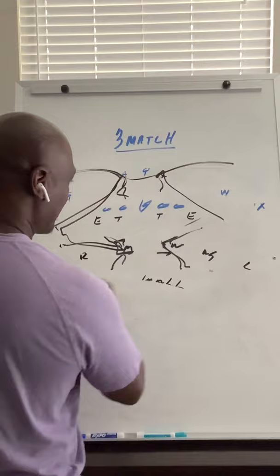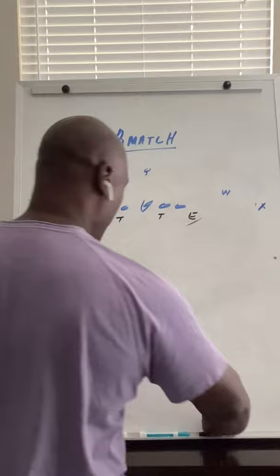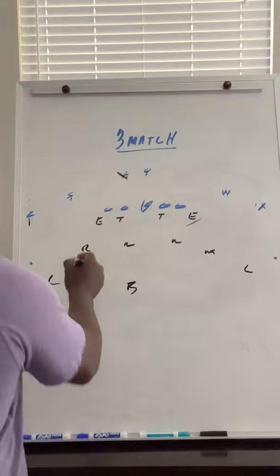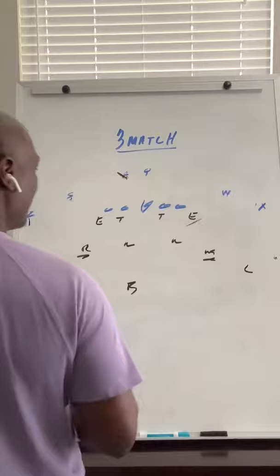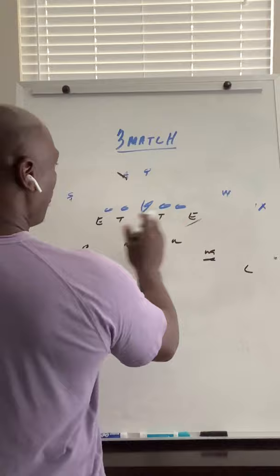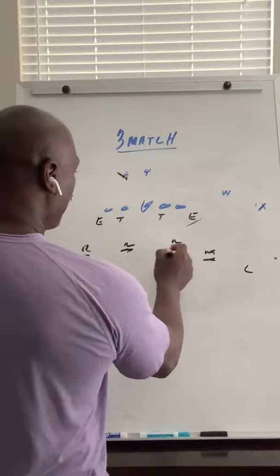Hopefully you guys can get that — just text me after you get a chance to watch this video. Now for the down safeties — the rover and the weak safety. We will declare: since it's balanced if it's in the middle of the field, we're going to put our rover to the back side. If it's on the hash, we'll put the rover to the field and the weak safety into the boundary, and we'll disregard wherever the back is.